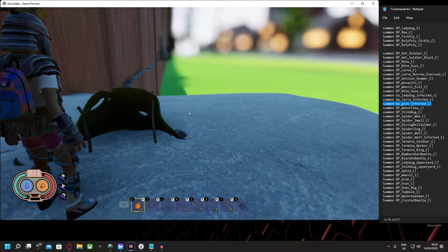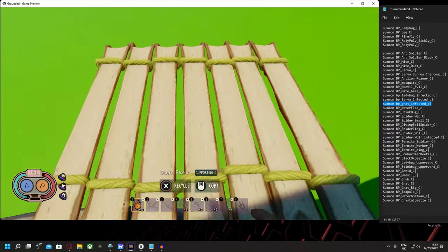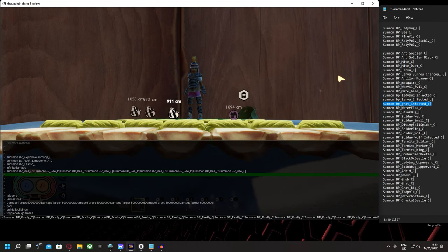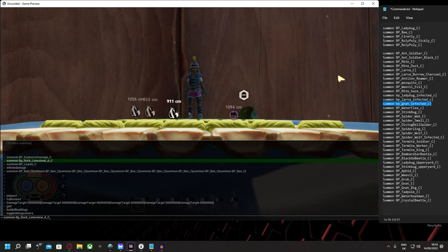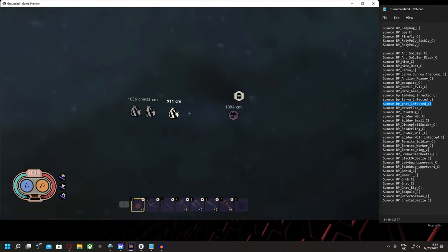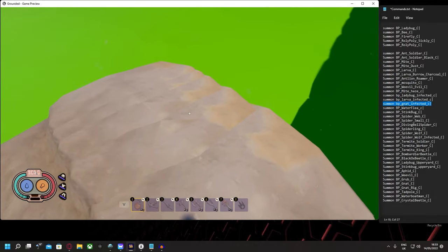Now we're going to build out — this is to ascertain where the death barrier is. Once this is found we can start narrowing it down using the spawnable limestone rocks. I usually use toggle debug camera as this ensures I don't die as well as giving more flexibility to where I can place them. If done in a straight line with the above camera you can usually see faint lines which can help ascertain where the death barrier is.